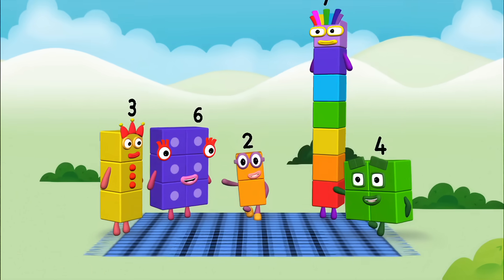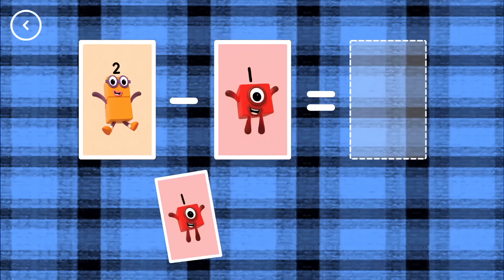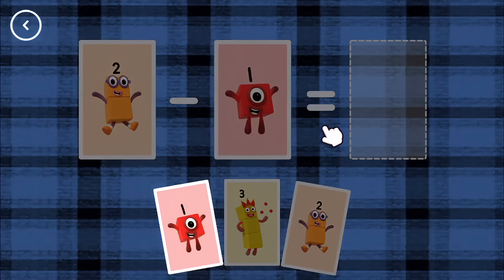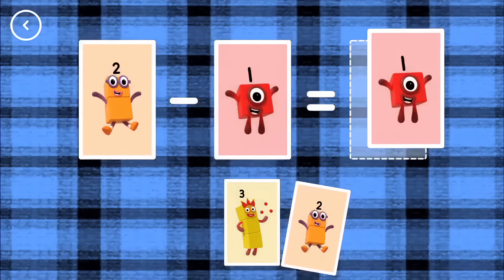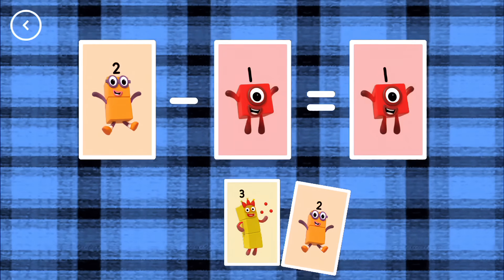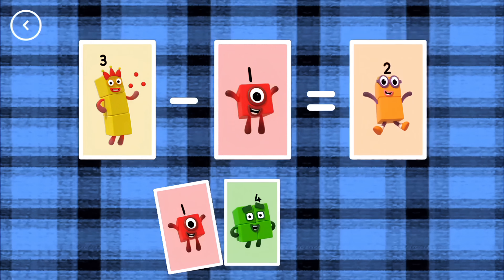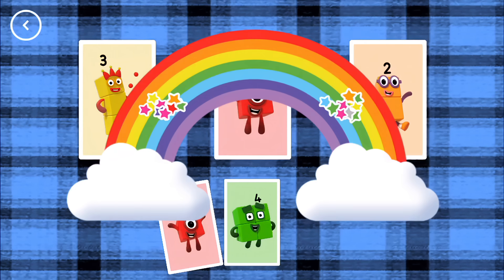Hello! If you start with this many and take away this many, how many are left? Finish the take it away by choosing an answer card from the bottom of the screen. Two minus one equals one. Three minus one equals two. Correct!